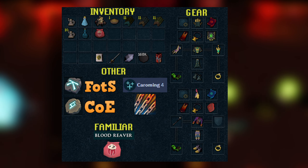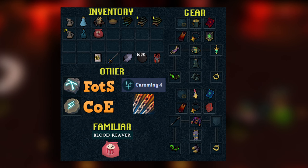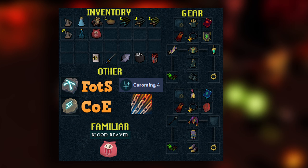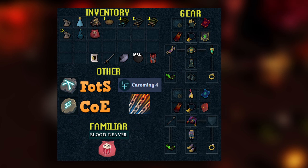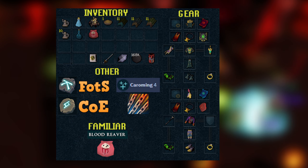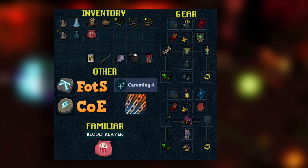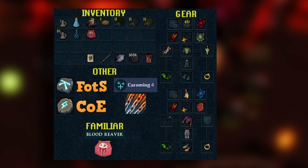For gear setups I have both a necromancy and a magic preset — these are not hard requirements and you can definitely downgrade. For magic you'll want three pieces of crypt bloom and at least a nox staff for the weapon; the inquisitor staff doesn't work here. For the necromancy setup I have tier 95s with tier 95 armor, but tier 90 weapons and tank armor will be fine. You can definitely downgrade — your kills per hour will just go down slightly.